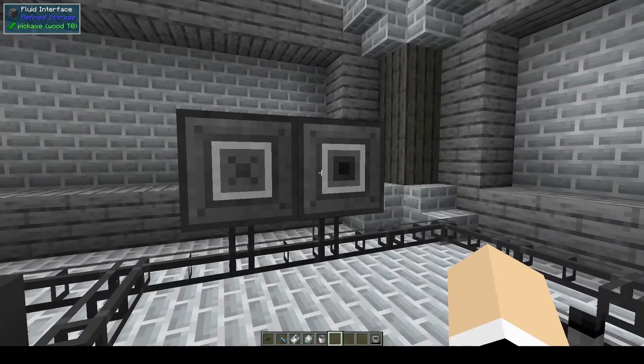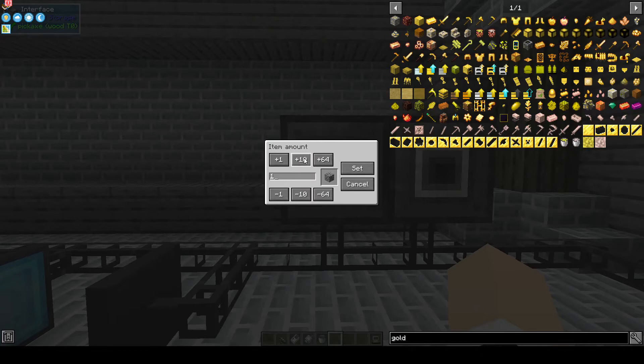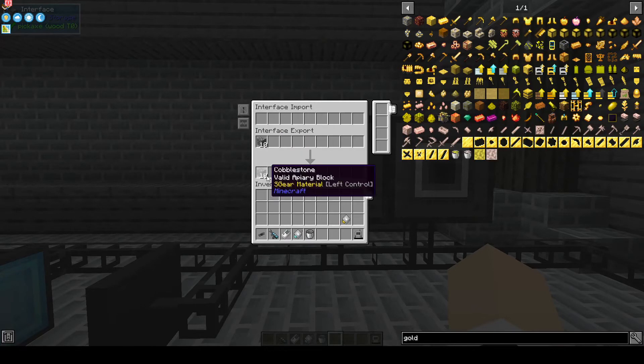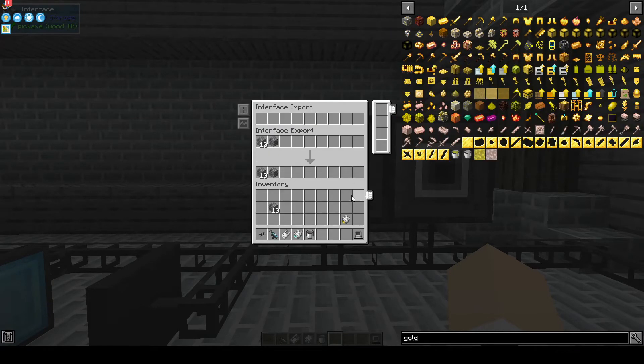There are also item and fluid interfaces. You can use these to set how many items you want available in the block. For instance, we have cobblestone here — we can change the number of how many items are available, and pull them out from the bottom bar. You can have different ones set, change it to 64, or back to one so there's only one. You can have multiples of different things — this would be good next to a brewing stand if you want items available without going back to your grid.